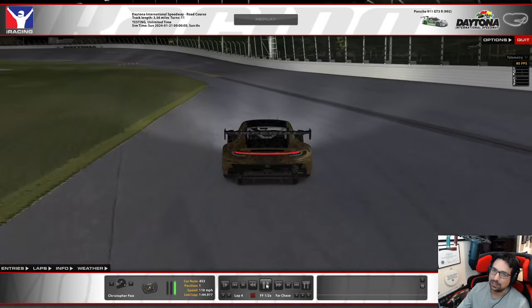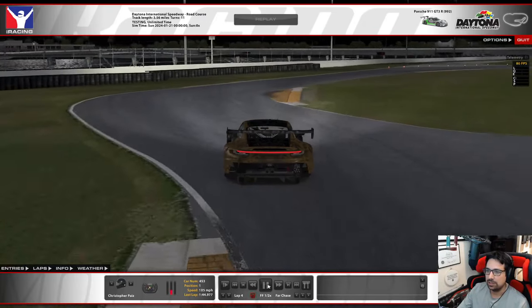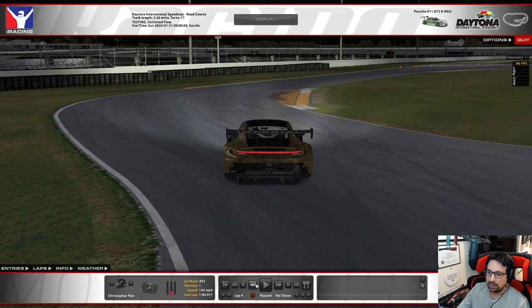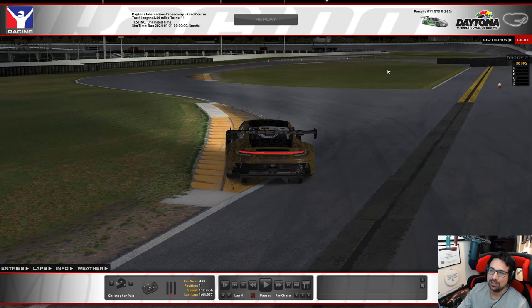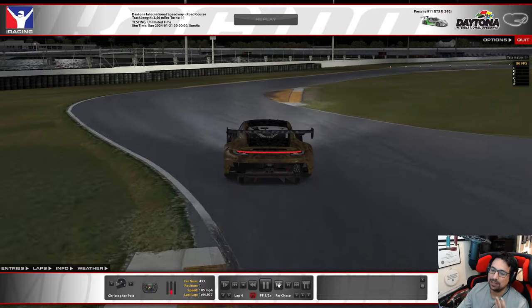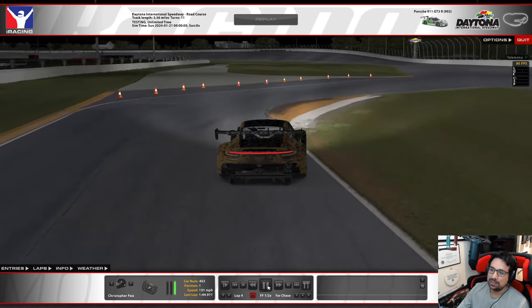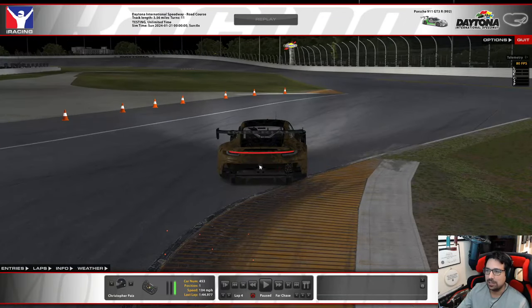Where people get in trouble with the bus stop: they go too fast on entry, overcook it, can't get the car turned, and have to over-slow the car to set up a good run out. If you're having problems, take it slow on entry — much better to be slow into the bus stop than slow coming out. Work up your speed on entry, get to the point where you can get early full throttle to accelerate out. I was finding some oversteer issues right at the curb jump — the rear was getting squirrelly when it jumped.